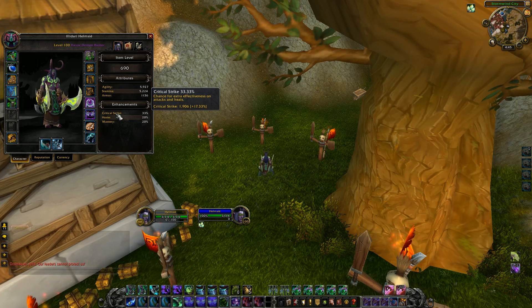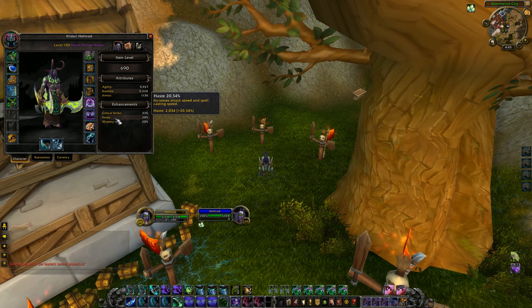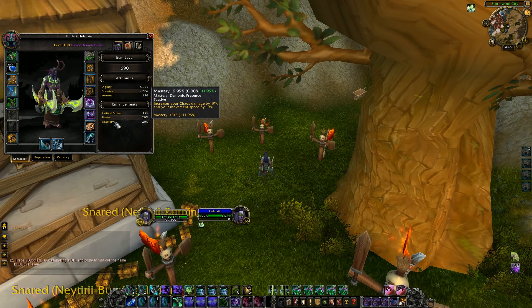Crit Strike is probably not something you're going to want to stack. Haste is maybe a secondary stat, but your mastery is insane because it increases your chaos damage by 19% and your movement speed by 19% also. If you don't know what chaos damage does, it pretty much ignores all armor on the person, which is insane. So 19% of your damage is going to be chaos damage, completely bypassing all of their armor.